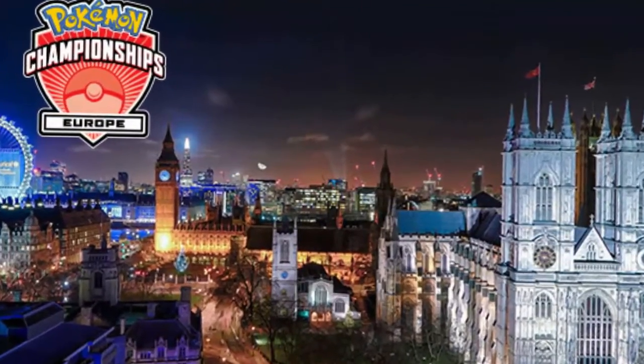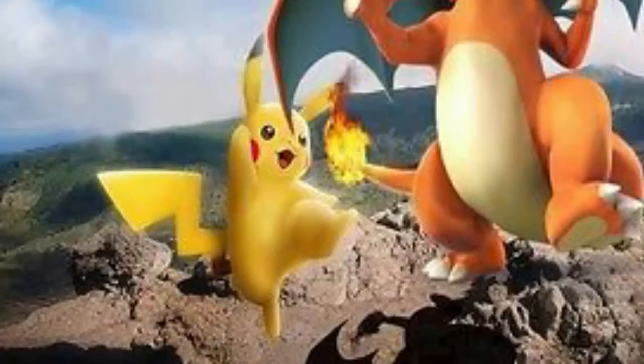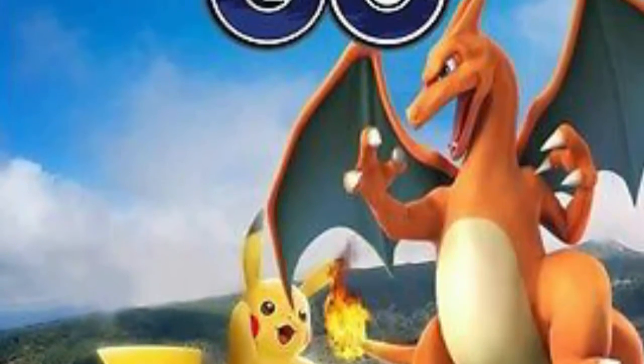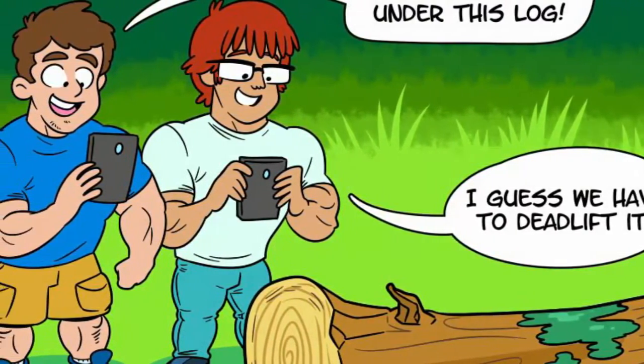The development team recently posted on a blog stating that they have made some changes to the functionality of the nearby tracking when there are few Pokestops in range, in order to provide the best experience when searching for wild Pokemon in the real world. The nearby Pokemon tracker will display wild Pokemon at a nearby Pokestop.